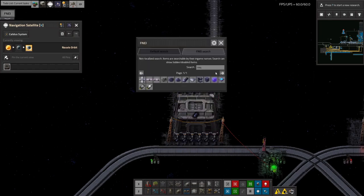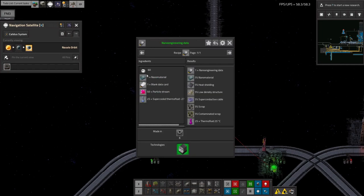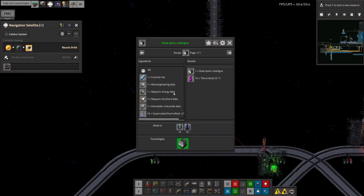I've started having a look at the space science packs in the catalogue. This first one only requires nanomaterial, so it's fairly cheap, though there's a lot of junk that comes out the other side which will be a challenge to deal with. Energy data requires Naquium ingots — this one's going to be hard because it needs lots and lots of Naquium. There's another one that requires a bit of Naquium and some lubricant. The interstellar void probe data is one where you need a probe rocket launch facility sat somewhere out in an appropriate place.